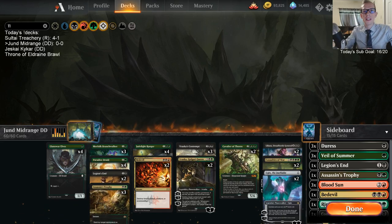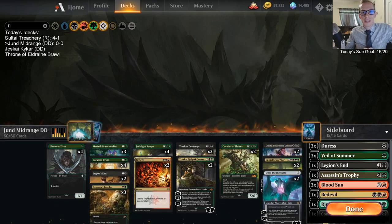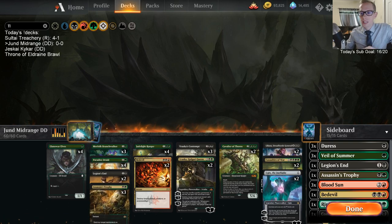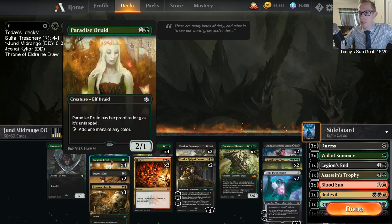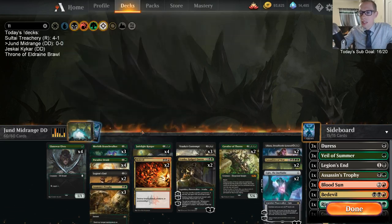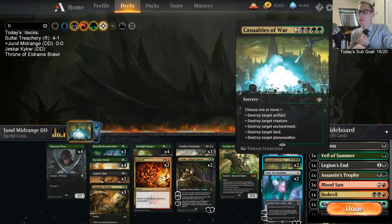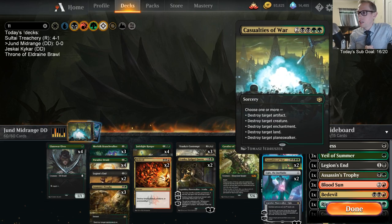Welcome everybody in Twitch chat and on YouTube for some Jund midrange. We have a donation deck here. We're playing early green creatures — the mana creatures — we have some explore stuff. We're not going Wild Growth Walker as it's kind of slow in the format. Instead we want to ramp with Paradise Druid. We have Branch Walker to help hit land drops, and Jade Light. We're trying to get to our top end: Liliana, Ugin, and Casualties of War as our six-drops. Casualties of War is always a fun and exciting card.